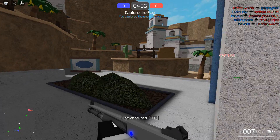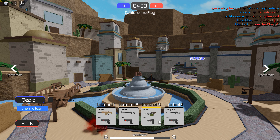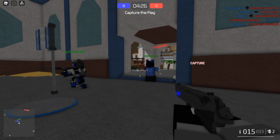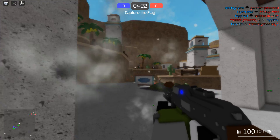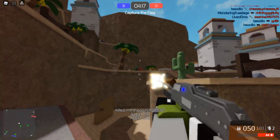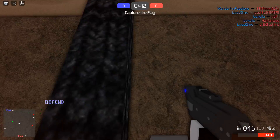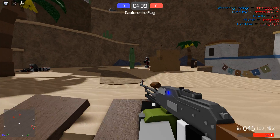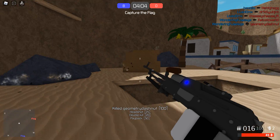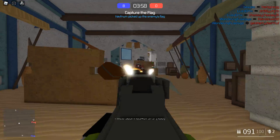I got killed by someone with the Intervention — they got a good shot. Let's change to our third loadout with the PKM and the M9 pistol. This is a machine gun, just suppressing fire. Got an assist — I'll take it. Let's charge up here, they're dead. We took out the whole enemy squad and we're going to have flag number eight or nine.